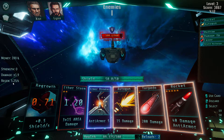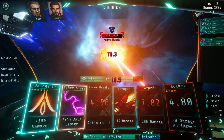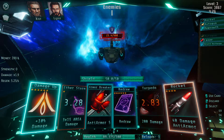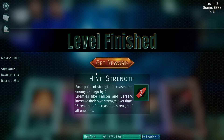Now my regen at the end of the level — since I've played it so many times — we've regened shield so fast. I forgot to mention that this is an early access alpha, or I think it's beta currently. So it's a fairly rough thing, and it had an update just today that I could visibly see improved a few things. The hint for strength: each point of strength increases enemy damage by one, shown as a number above their head. Enemies like the Falcon and the Berserk increase their own strength over time. Strengthen enemies increase the strength of all enemies.